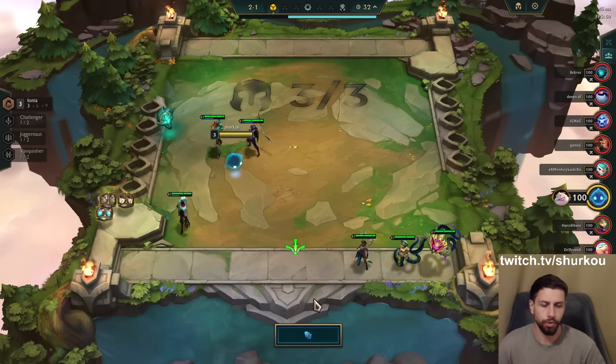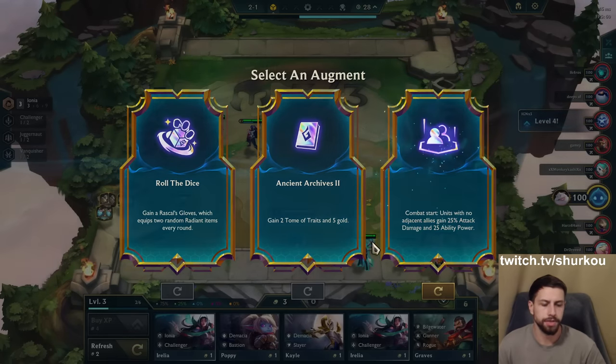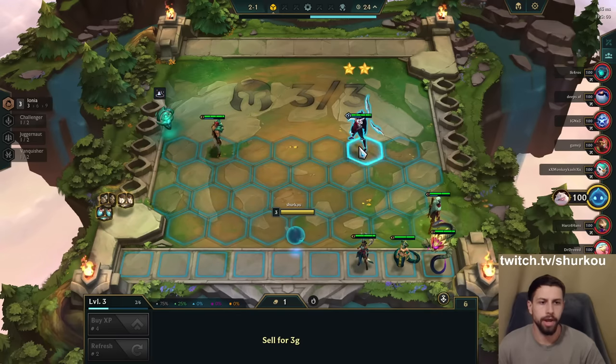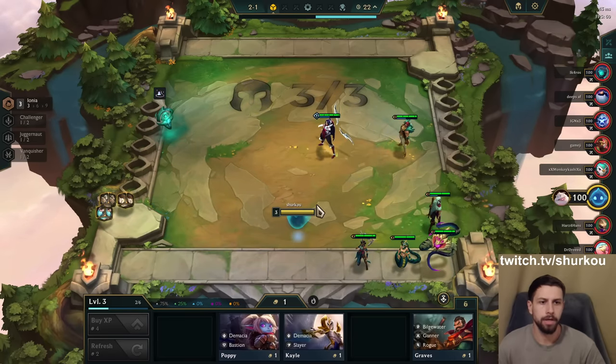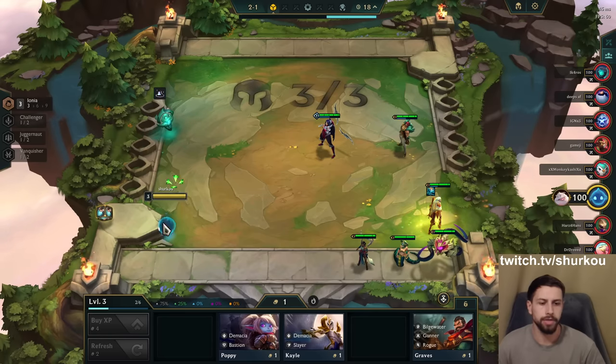Are we on Thresh or Yurik? Okay, we're on Yurik. Pull the dice — this is just Social Distancing. Oh, great start. Social Distancing, Guardbreaker on him. We have an amazing early game.